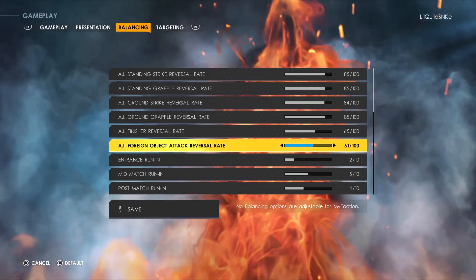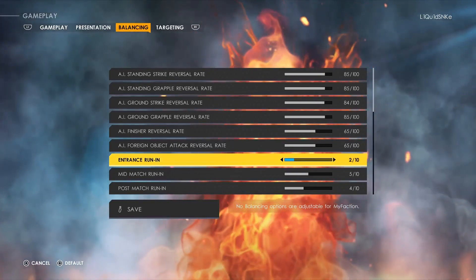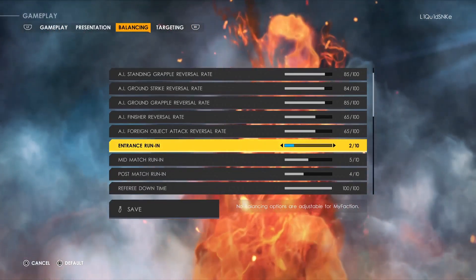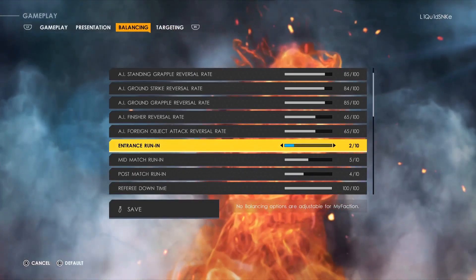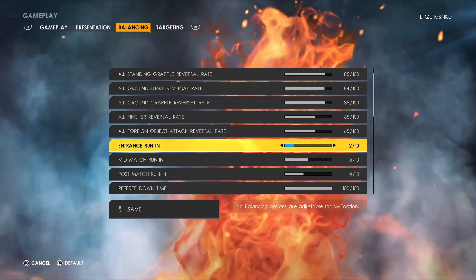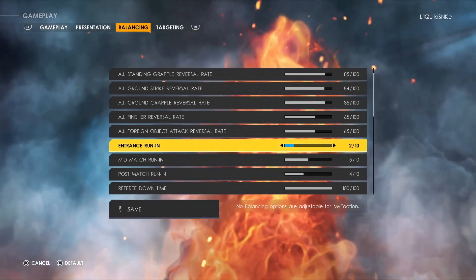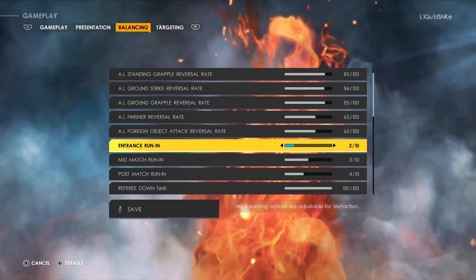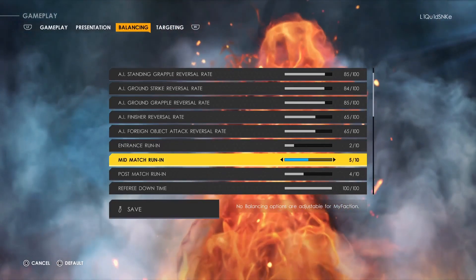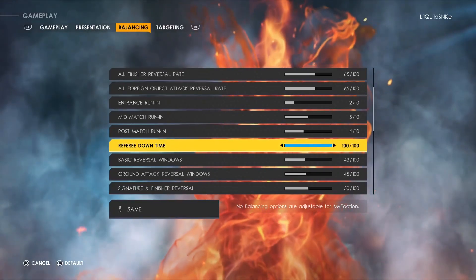AI Foreign Object Attack Reversal Rate is 59 — you could change it up to 60 or 65. Entrance Running is the same as last video. There's a glitch where if your rival comes in during Universe Mode WrestleMania, they won't fight but will reverse everything until they hit their finisher. Mini Match Running I love and have it at 5, Post Match Running at 4, Referee Downtime always at 100.